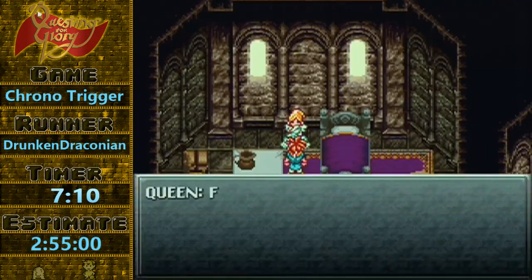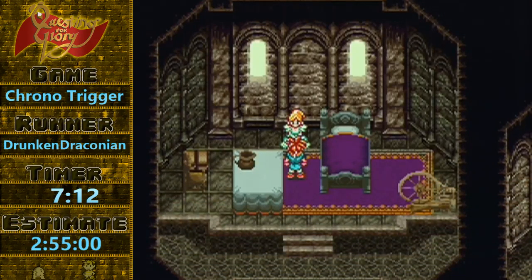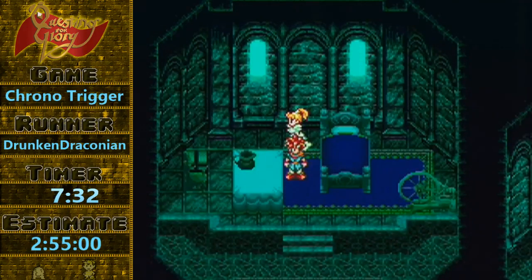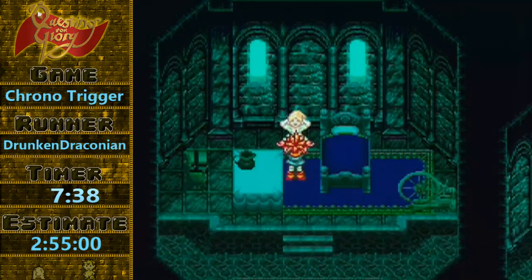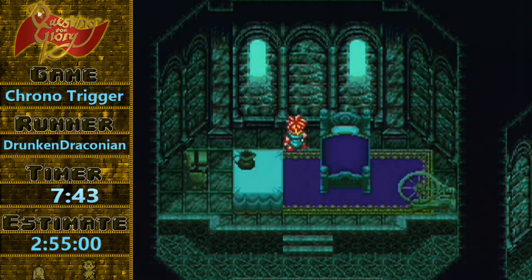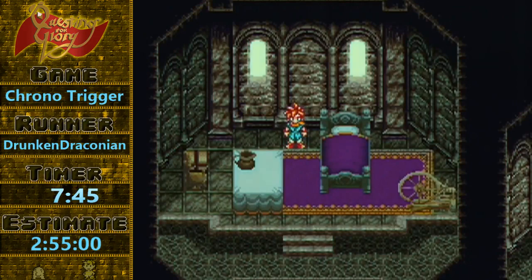Here we learn what happens when you start messing around with the timeline. Marley still won't learn her lesson, even after she disappears into the void here. Let's just change the past — what will that get you? Absolute nihilism. FF6 music is also amazing.